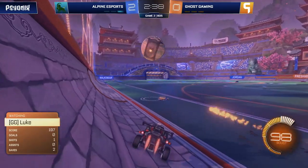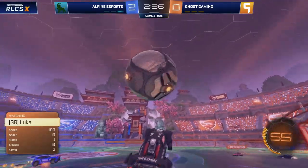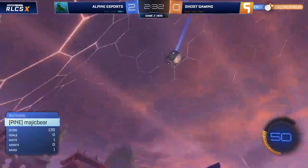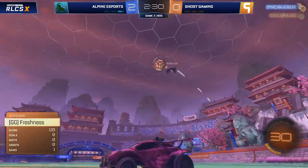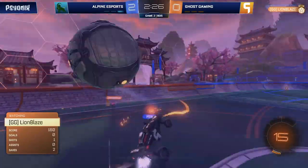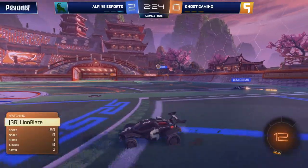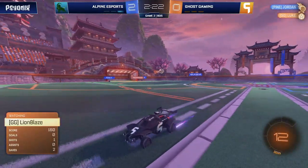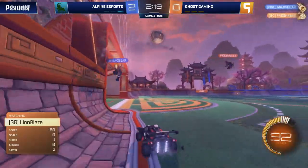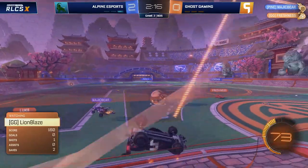Ghost going to see a little bit more of them, but Luke wants to continue down the pitch with that ball. Percy and Jordan intercepting in midfield, and Percy removing Freshness from the pitch. Magic Bear will not opt to go up — instead Lionblaze has control of the ball to the corner where Jordan will wait to poach. Doesn't manage to. Percy up, Jordan there again — shot on target. Percy with the bump on Luke as well, just opening it up in every single place on the pitch right now.